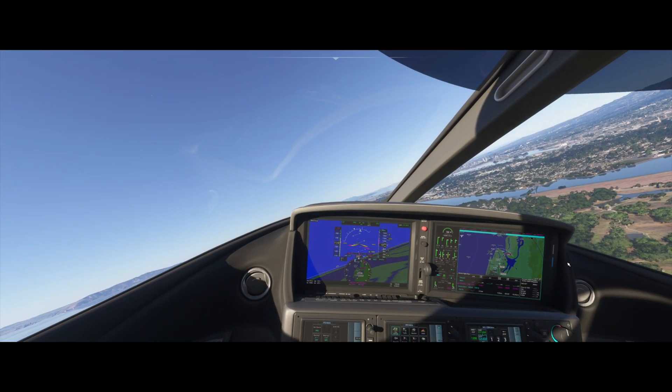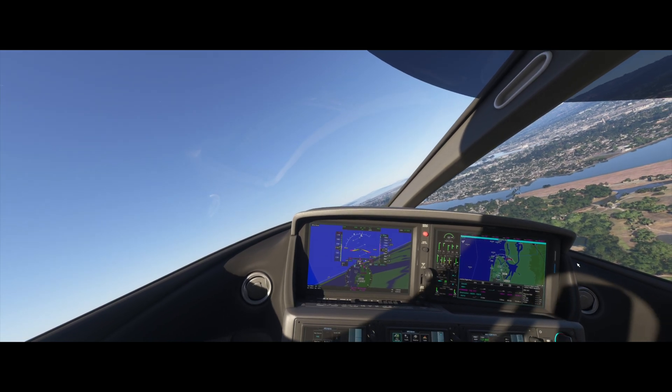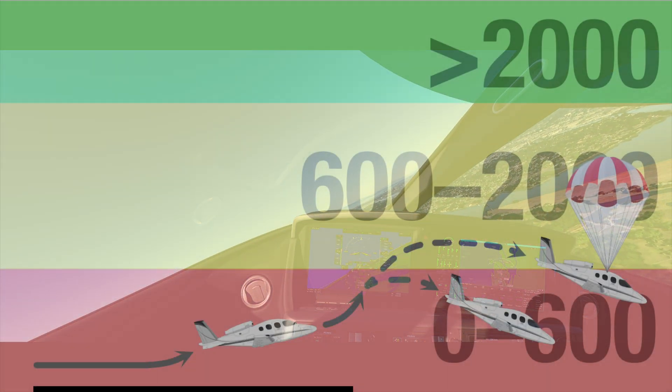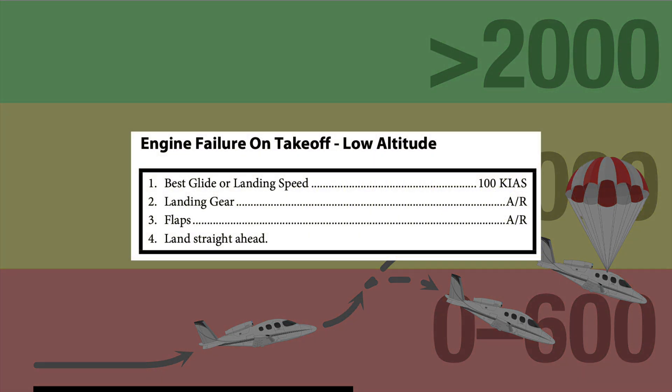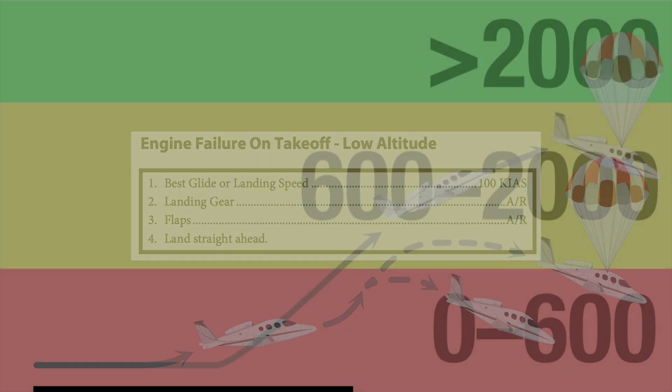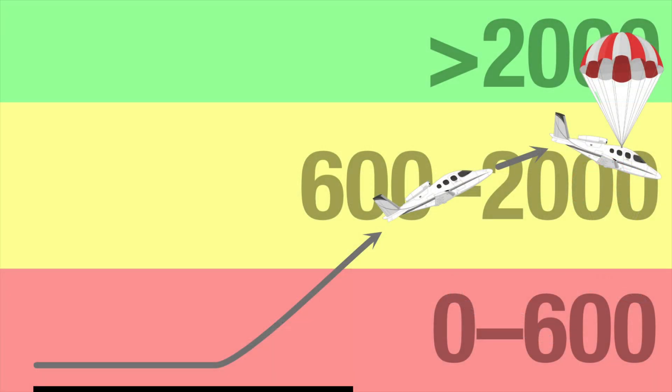I also have some new emergency procedures that must be rehearsed until they're instinctive and automatic. If I have an engine failure below CAPS altitude, I will immediately pop the nose up to the stall fence. If I can get the aircraft above 600 feet AGL, I'll pull CAPS. Otherwise, I'll perform the engine failure after takeoff memory items: nose down, gear down, flaps down, land. If I have an engine failure above CAPS altitude, obviously, I'll pull CAPS.